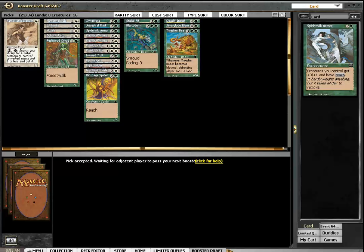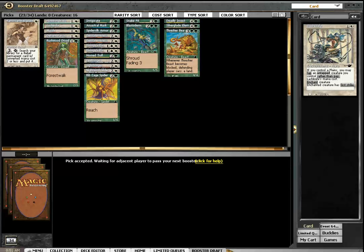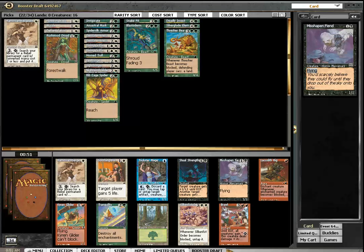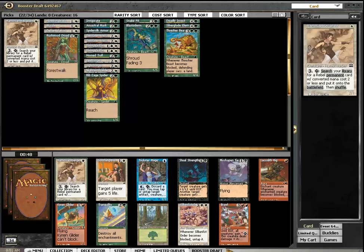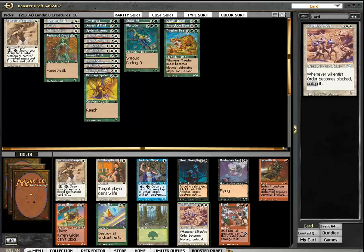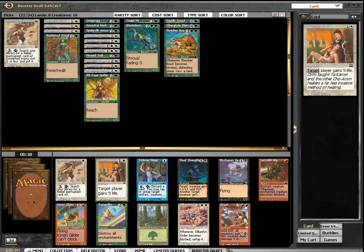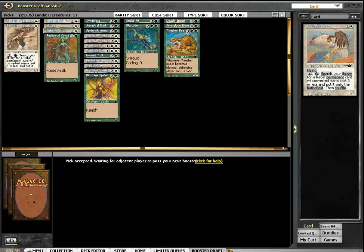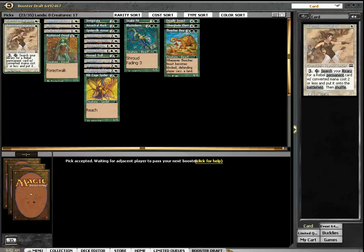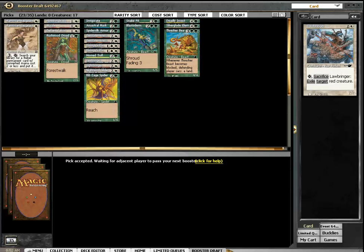23 cards! I'm only going to play 22! I want to play 18 lands in this format, but maybe I'm wrong. Silken Fist Order. Core Soldier. Oh, another Sergeant to get the Falcon — and then the Falcon can get these 3 guys. Well, at least that's something. But getting one more Rebel would be nice.